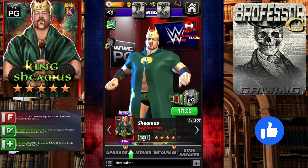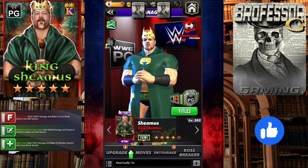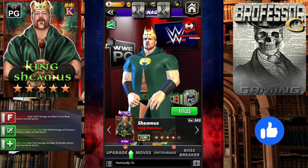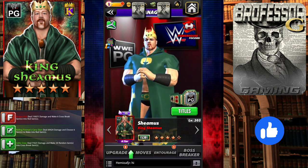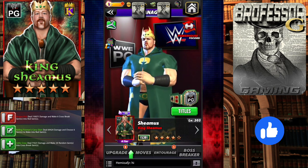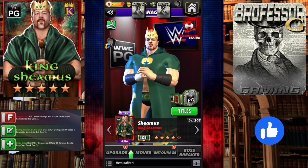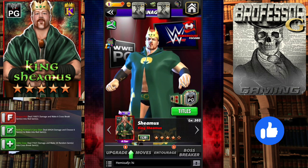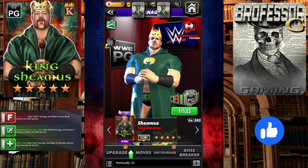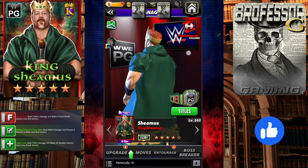Welcome to class, the professor is in. We are taking a look at King Sheamus at six star. I don't have him at six star myself, but my buddy Park was kind enough to record some gameplay, so I'm going to show that in just a second. I'm going to show you the most effective build as well as what his plate can do.